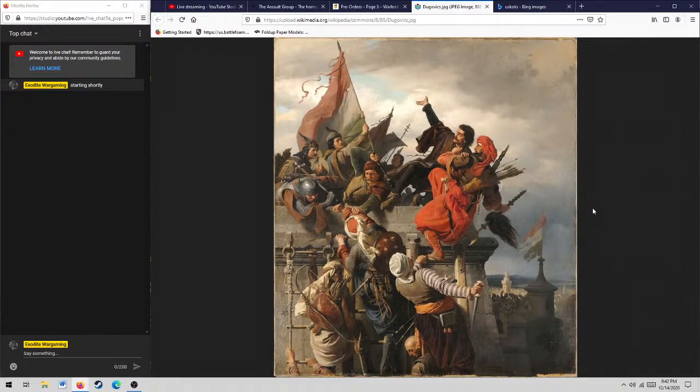The Sekban can skirmish or fire in formation, so they get more mobility. But to give it a drawback, if they're skirmishing they just get two shots, but if they line up in a line infantry formation they'll get three. That way the Imperialists, who can only fire in formation, get three dice all the time — they're slower moving but have more shots.